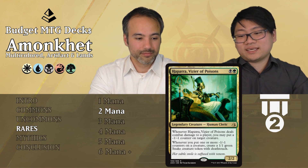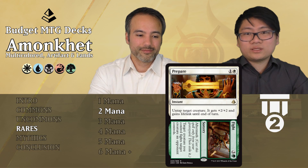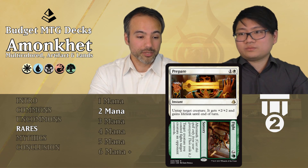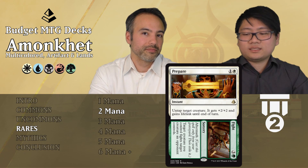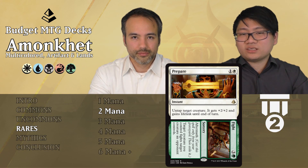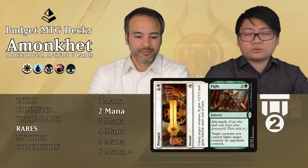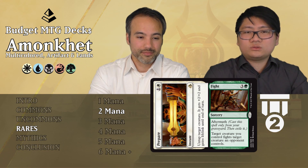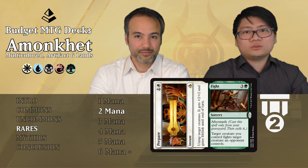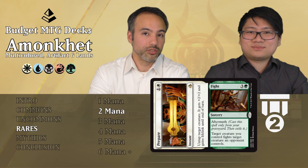Prepare//Fight aftermath: the Prepare part is one generic and one white instant — target creature gets +2/+2 and gains lifelink until end of turn, then untap it. It's a combat trick that also untaps, which as we've established is very good. Plus +2/+2 and lifelink is really relevant. The Fight aftermath is three generic and one green sorcery — target creature you control fights target creature an opponent controls. Fighting is standard green but it's two really good things together. Tier 2 if you're in white and green — easily able to deal with two of your opponent's cards.